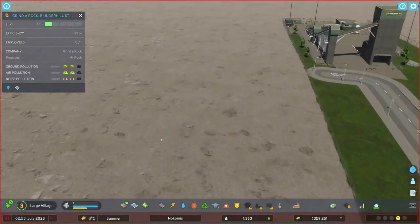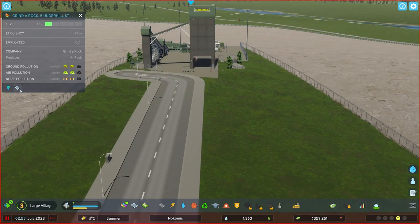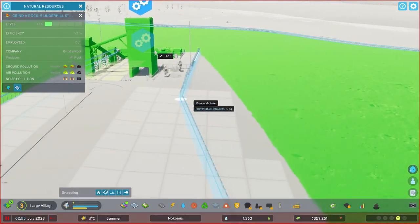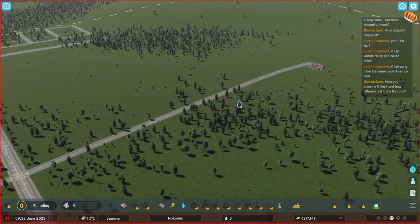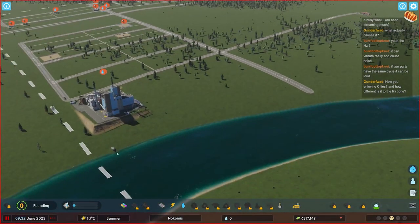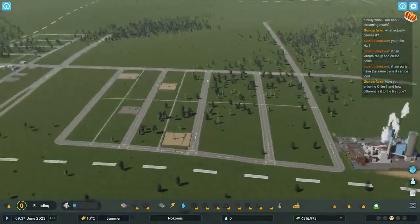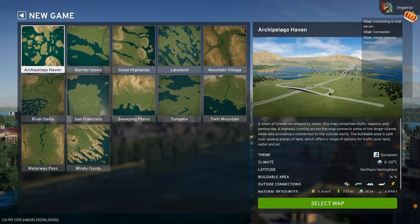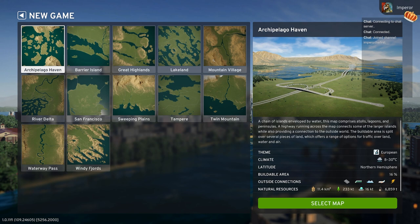Look at this - this is all it's going to be. It's the ugliest thing, it's just so horrible. But all the roads carry sewage and low power, so you don't have to sit there and paint in these connections with water and sewage anymore. I really appreciate that. That is a fantastic, fantastic thing. Welcome to City Skylines 2.